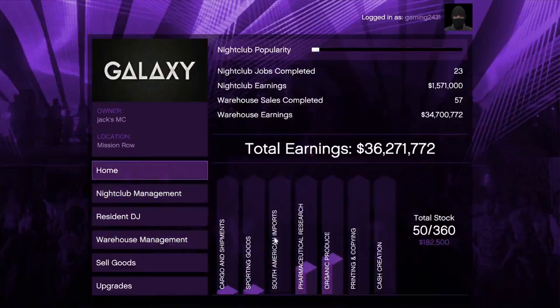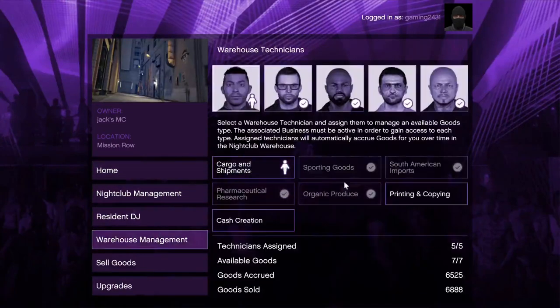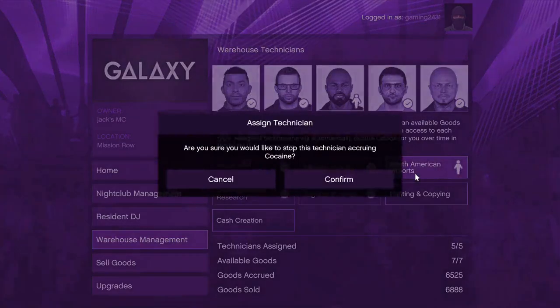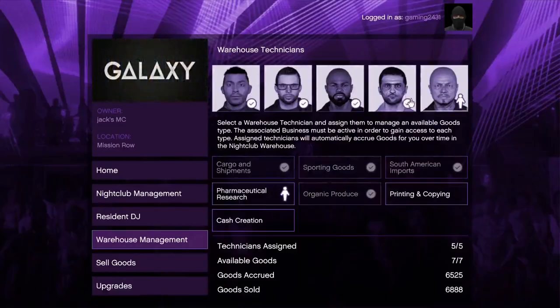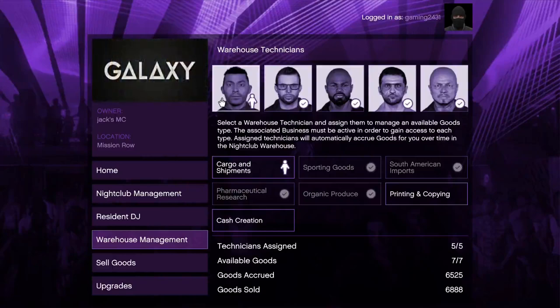The popular glitch going around at the moment is that the product isn't actually filling in some of your businesses. You may log on and see that your manager is assigned to the business, however it just isn't producing. A simple fix is to either unassign the manager, save the game by changing your outfit, and then reassign them.